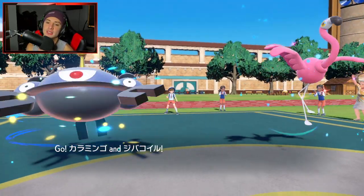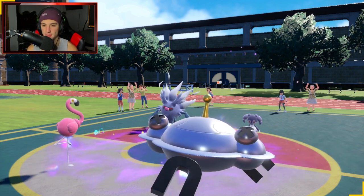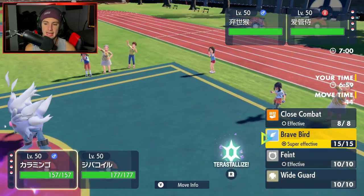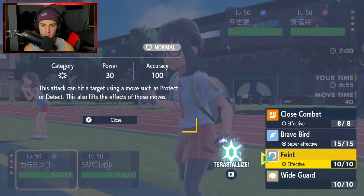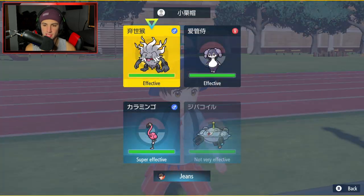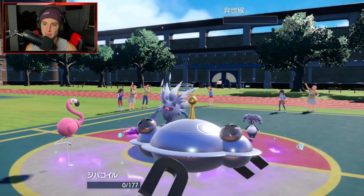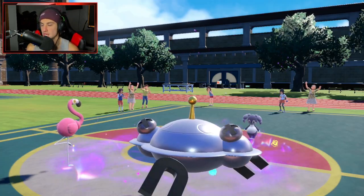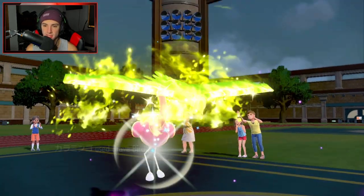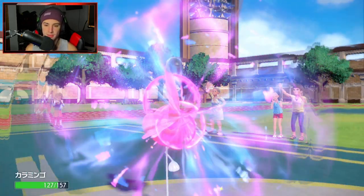Psychic Surge is here — no first turn priority moves allowed. Follow Me could definitely come out, and Psychic Seeds are going to activate. I feel like Brave Bird's got to be the play, and I'm going to straight up Thunderbolt into Indeedee just in case he wants to Protect Annihilape. Gambit comes out — I can deal with that. I'd rather lose Magnezone to an Annihilape death. I realized I took off my Focus Sash with that Brave Bird, so both moves kill Flamigo. See you later, Flamigo.